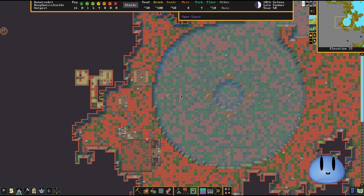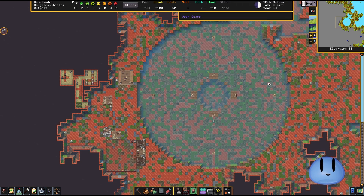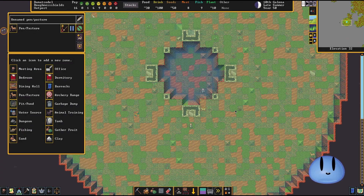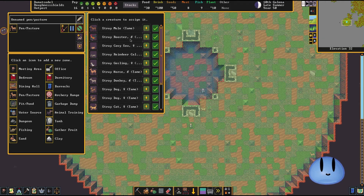Hello and welcome back to our little dwarf fortress over here. As mentioned in the intro, we should have the drinks at least taken care of. I'm fairly certain we have food not being the biggest of issues either. Let's zoom in a little bit. If we take a quick look at what is in our pasture, we can see that we have roosters, ducks, and mules. We don't really have anything that could make milk. Maybe an alpaca — an alpaca can make milk.